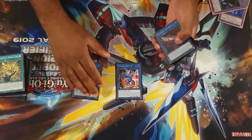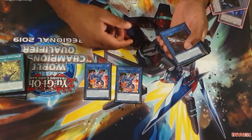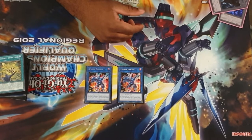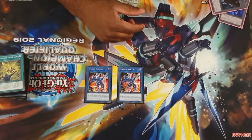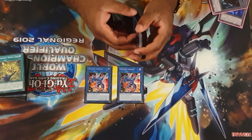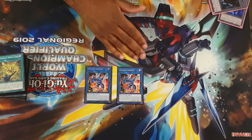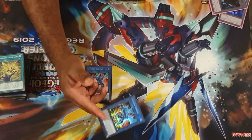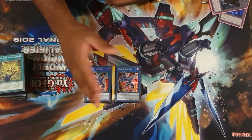Moving into the extra deck — this is all fairly standard. Striker Dragon gets your Boot Sector going and its effect can come up to add back a Rocket. The reason you play the second Striker Dragon is there are two ways to fulfill the combo: one uses the second Striker Dragon, one uses Dillingerous Dragon, depending on whether you opened Levianeer or Tracer. The second Striker Dragon is mandatory. In an ideal world I'd actually want to play three of it because it's just that good — if you have to use the second one for the combo, it really hurts your grind game later on, but extra deck space is a bit tight so two will have to do.